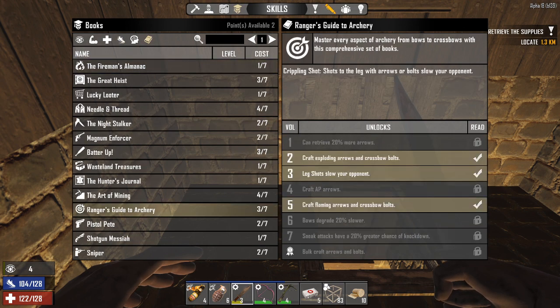So leg shots, especially with the ranger perk — exploding arrows are locked behind this book that you find in the world or the trainer, so it's a big deal. If you want those exploding arrows — without the exploding arrows I was going to be relying on the grenades and the molotovs. I probably would have run out of them and they probably would have broke through my wall, but I would have survived the night. But with the flaming arrows and crossbow bolts at rank 5, I was able to do it rather easily. With this ranger's book, a leg shot always slows them down.